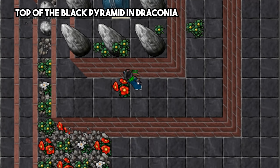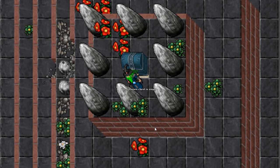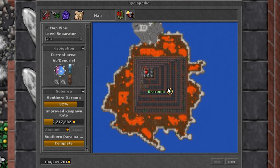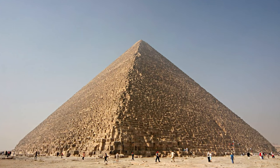The next wonder is at the top of the Black Pyramid in Draconia. This pyramid has 9 stones and a chest at the top, and it has 8 floors. You can see on the map how it clearly resembles a pyramid, which could be an allusion of the Pyramid of Giza, another wonder of the ancient world.